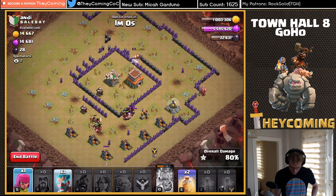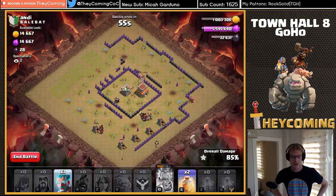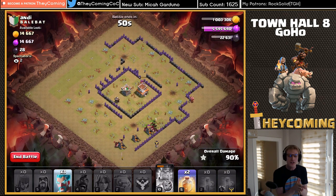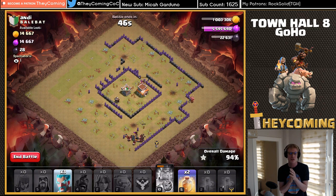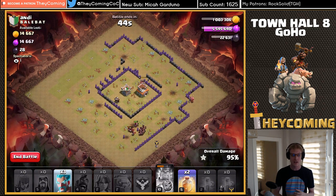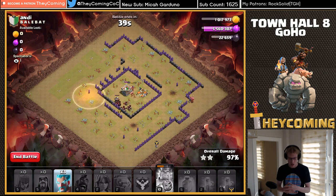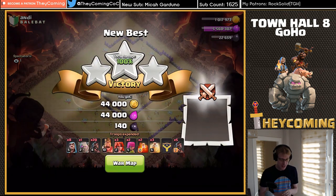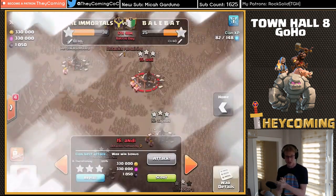We got two heals in the bag — swagging out the double heal spell, that's what I'm talking about. One minute for cleanup, three ice wizards and two heal spells in reserve. Part of raiding, no matter what town hall you're at, is patiently deploying the aspects of your attack. I had to make sure that a couple of things were freed up and looking nice for me in order to pull off this ugly swag on this base — 100%, double heal, poison, heal swag, three ice wizards in the bag.